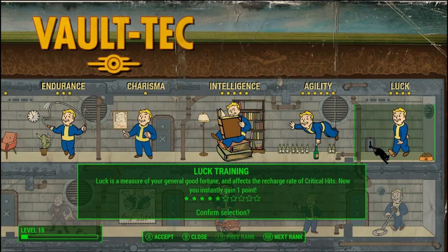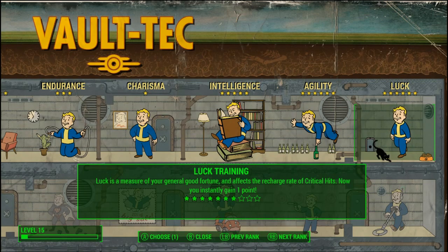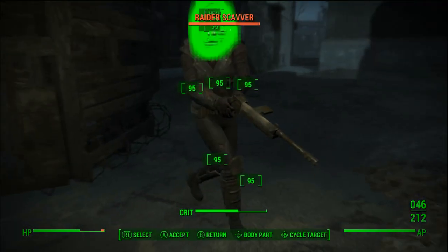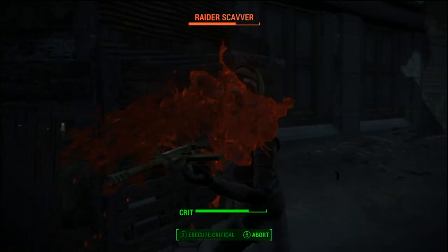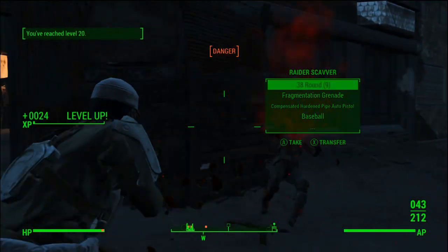Now it's time to get a little lucky. We're going to pump our last two points into Luck. On the consecutive level up, we're going to pump some more into Luck because there's one more piece of the puzzle needed to complete the pre-build of the Commando. Congrats! You have your foot in the door and you're on your way to glory. Let's finish up this setup and get you on your way.